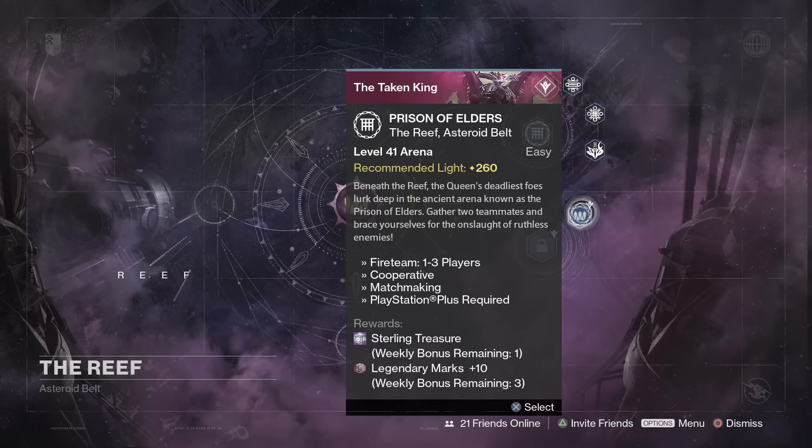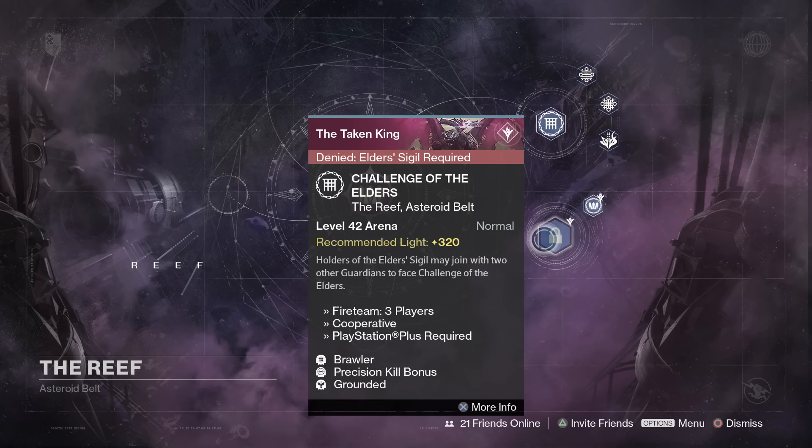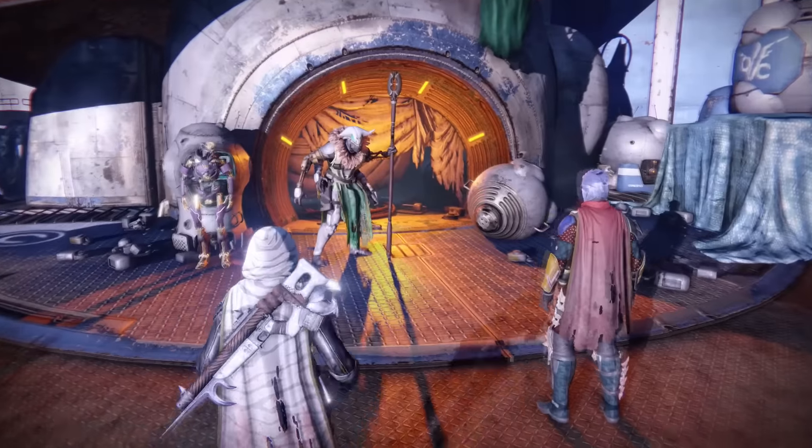For those still doing Prison of Elders, make sure you do the level 41 to get your sterling treasure. It's matchmaking — just defeat all five rounds, kill the boss, go down into the treasure room and collect your rewards. For the Challenge of Elders, we have the modifiers Brawler, Precision Kill Bonus, and Grounded. The precision kill bonus lets you rack up points easily — aim for 30,000 and 90,000 points to get the nice rewards from Variks.